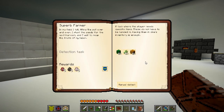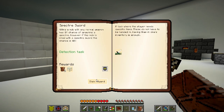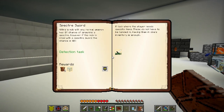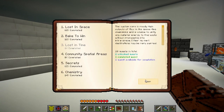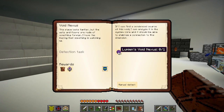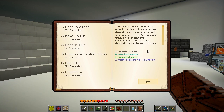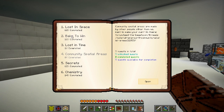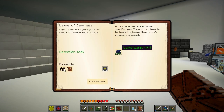We might want to check out that specter dimension at some point. On the topic of the specter dimension, there's the specter sword. When you kill monsters, little ghosts come out, and if you kill the ghost you get ectoplasm. If you kill them with the specter sword, ghosts come out 40% of the time instead of 2%, which is the normal rate. So killing them with that sword gets you more ghosts. Lamps of darkness — just crafting a lapis lamp.